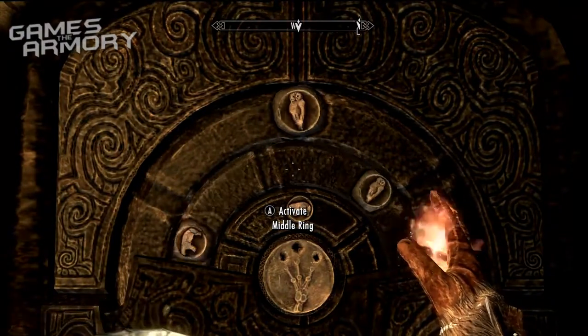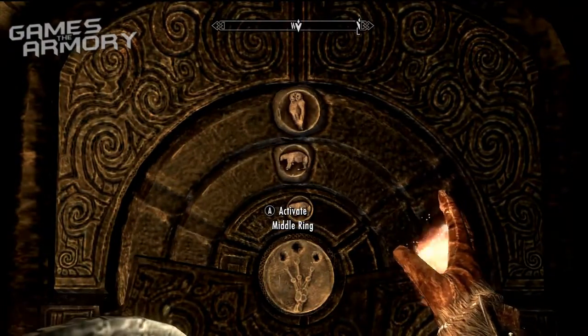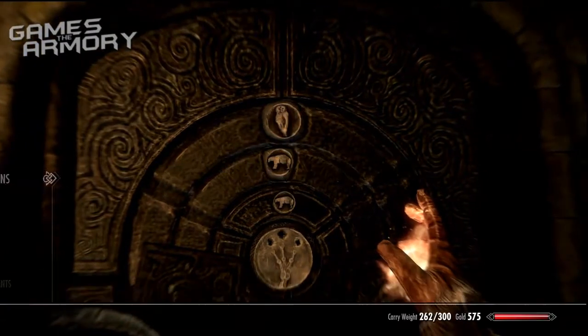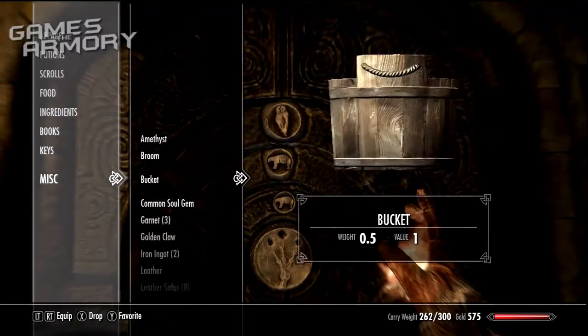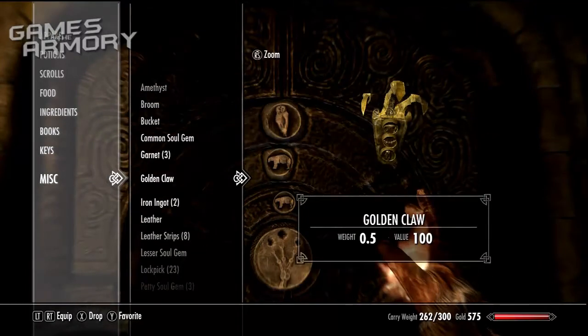When you get to the wall, there are three rings that you're able to spin and you want to get a certain code to unlock the door. Go to your items, go down to misc items, and then find the golden claw which you got earlier in the mission.